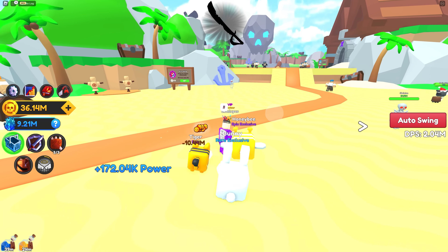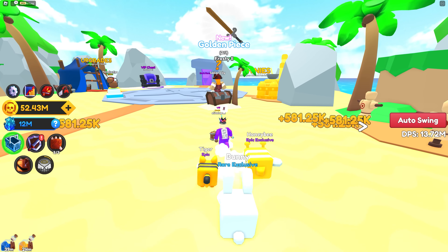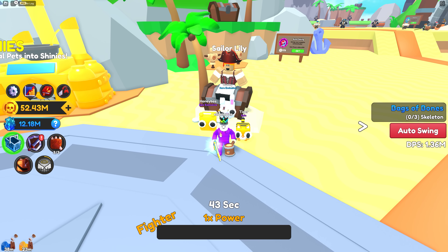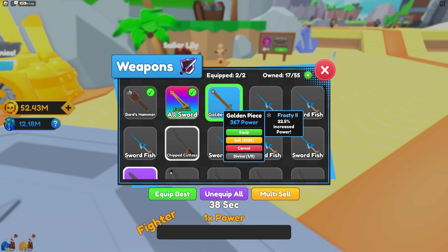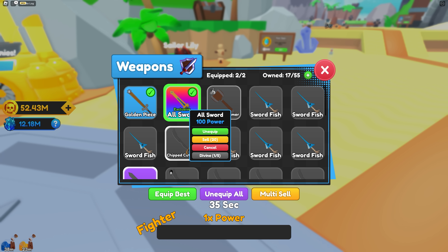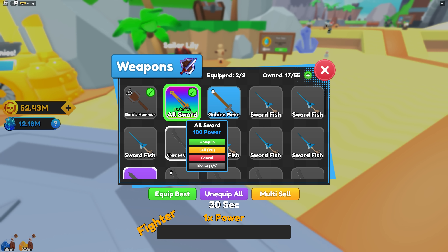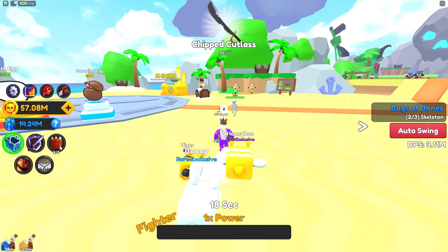Why is it so good? That's a really good sword! Okay we need to do some skeletons. Whoa, look how much power that's got - it's got more than this one, my divine one. I'm not gonna buy any more now - this is so powerful, it's crazy powerful. Literally just one-shots everything.